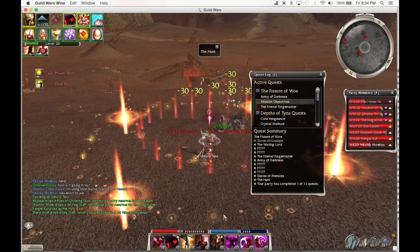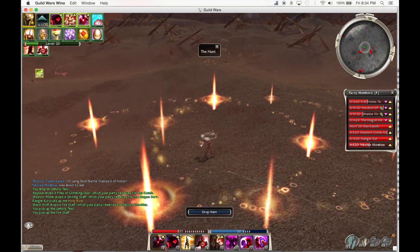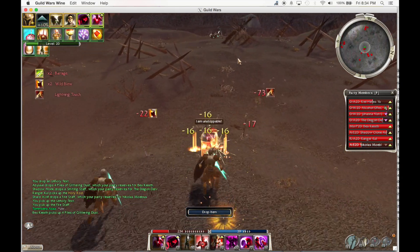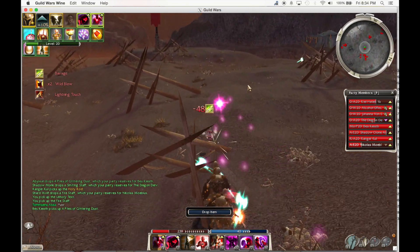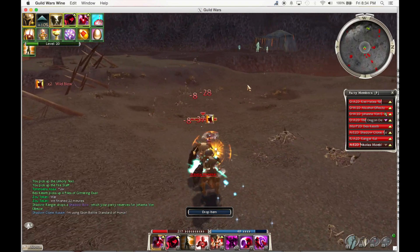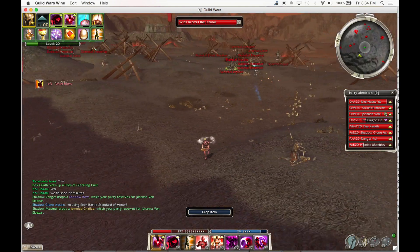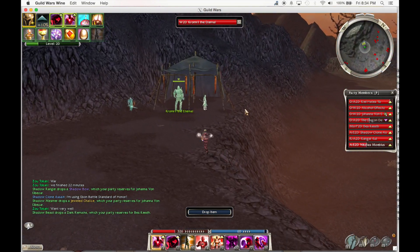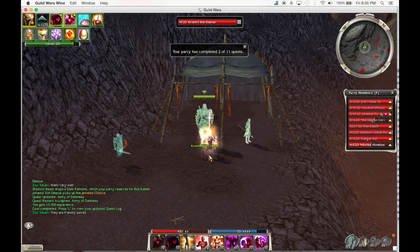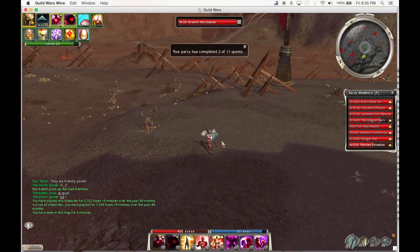Try to avoid aggroing other Skelly groups, but if you do, it's no big deal. While carrying the text, you are not affected by your Weapon's Enchanting mod, so drop the text if you want to recast Shadow Form. Also, don't use Death's Charge or Heart of Shadow while holding the text or you will drop it. Hand in the text and run to Forge — it should already be completed.